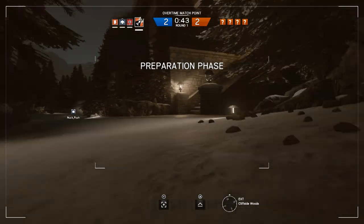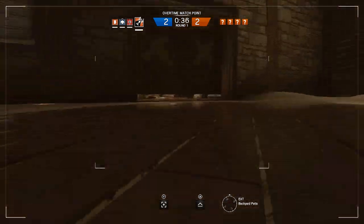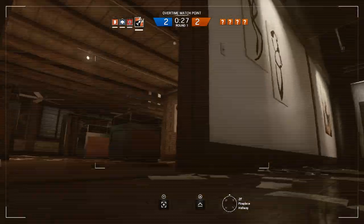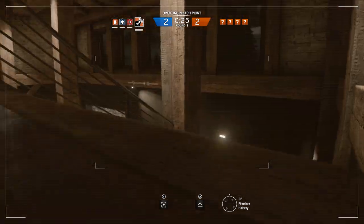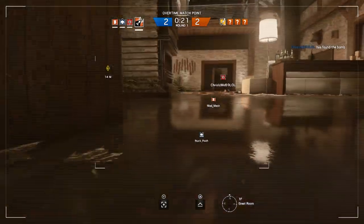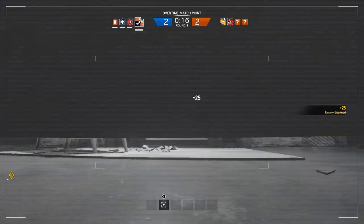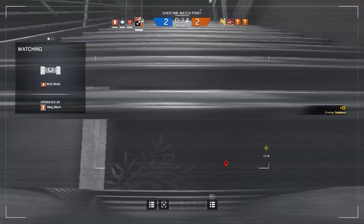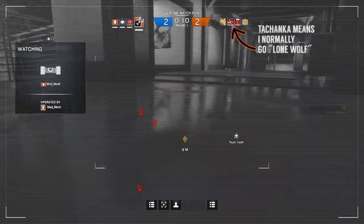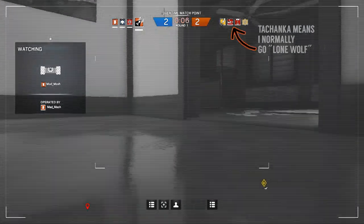As with most operators, this is the stage where you will decide how you're going to play out the round. Start planning one or two different routes or lines of sight that you want to cover or move down. Take note of what barricades are where and which walls and doors have been reinforced, as this will change how effective your breach into the target area will be. It's very important to take note of the operators you're playing with and against, as this should greatly influence your play style of choice for that round.